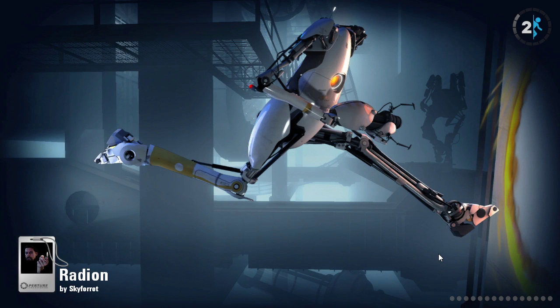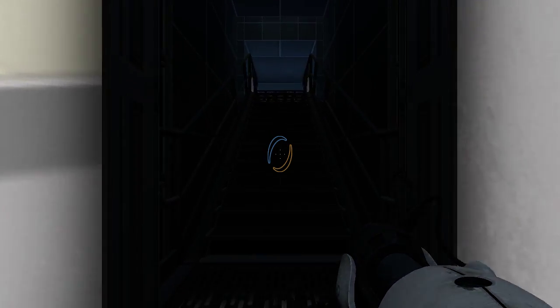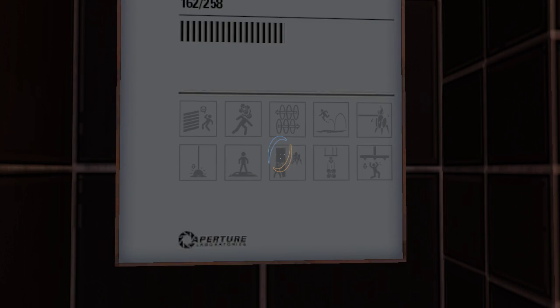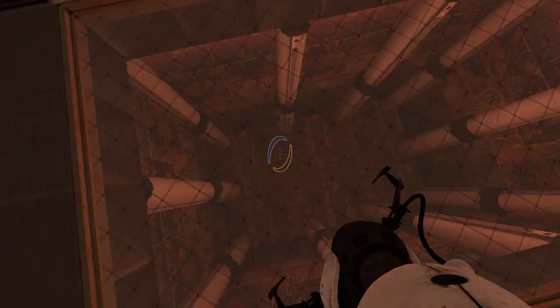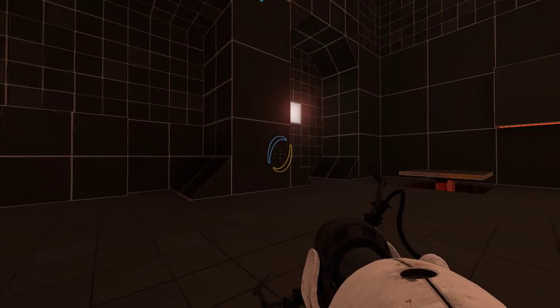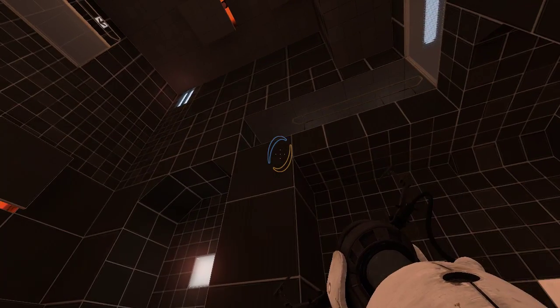This one looks interesting. Ooh, color! Got some blues and oranges. Whoa, this looks like Moonbase Luna met Portal 1. Yeah, look at this — Moonbase Luna and Portal 1 put together. The music even sounds like it, too. It's like a level editor to both of them.